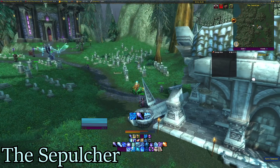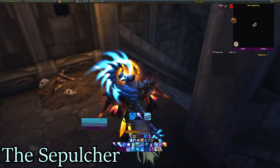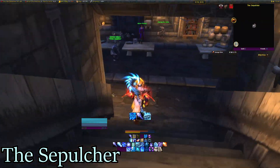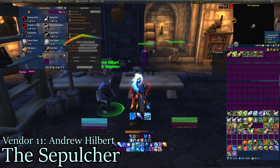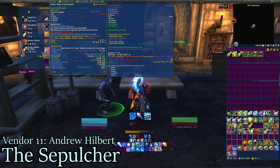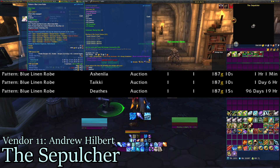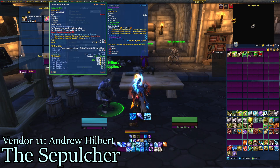The next vendor in The Sepulcher is Andrew Hilbert. He sells Recipe Smoked Bear Meat — on my server they sell really well, most expensive for 1,167 and cheapest for 690. He also sells Pattern Murloc Scale Breastplate, only a Horde vendor. Pattern Blue Linen Robe is less interesting because it has multiple vendors. But Pattern Murloc Scale Belt is way more interesting because he's the only vendor.